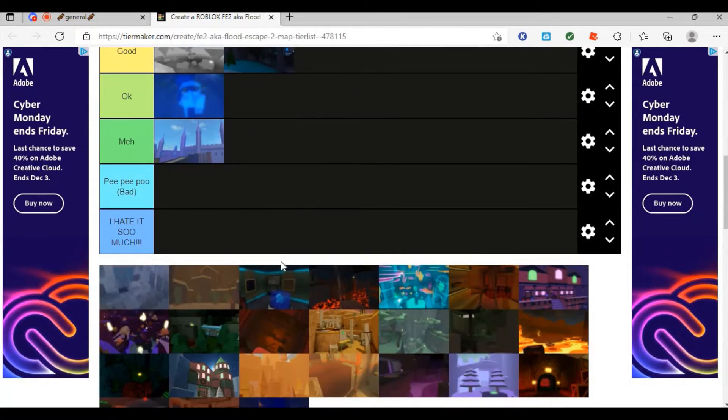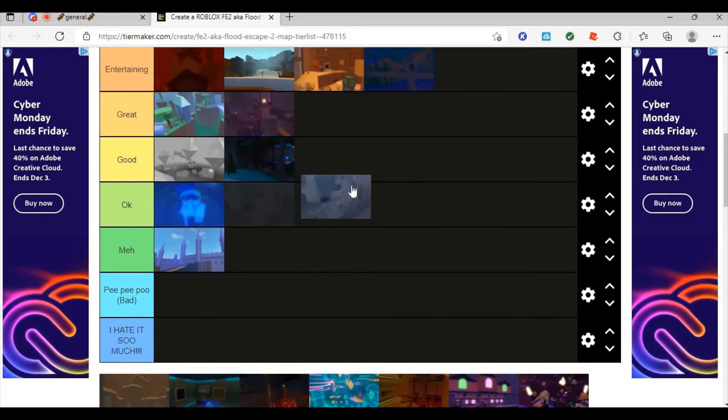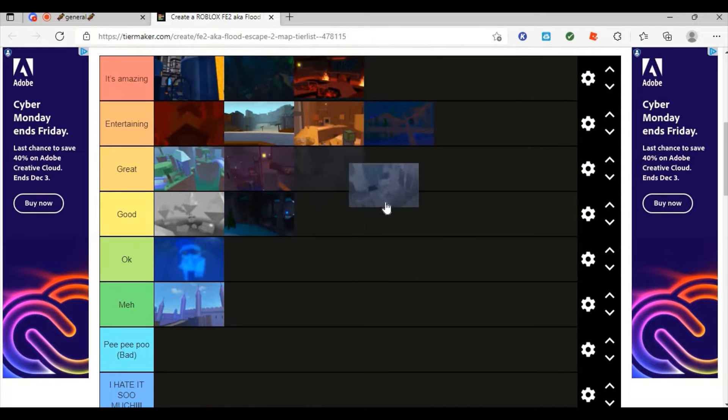This is a hard map — it's mostly ocean, you go underwater. This one could have been better if it wasn't all icicles. I'll put it at okay. There's one part where you have to dodge all the icicles — maybe add something different, like more buttons to click, more tight spaces, make it look more like a cave than just a bunch of icicles.